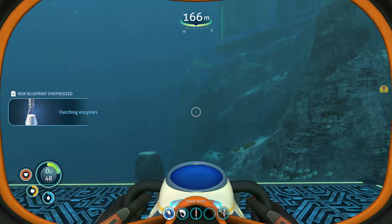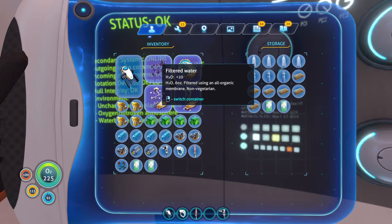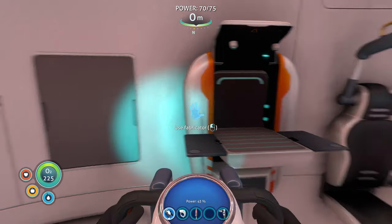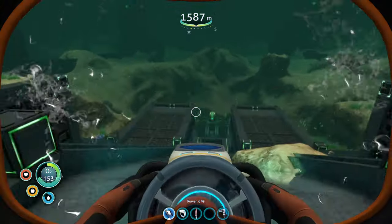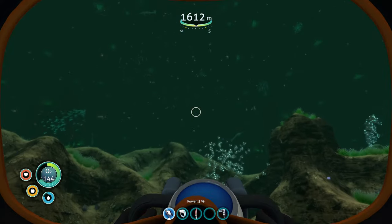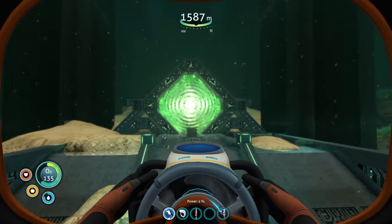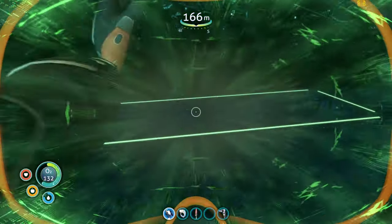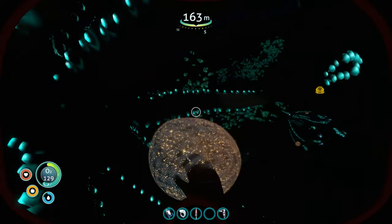That portal will take you back outside — and break your wrist at the same time. Go ahead and head straight to your base. Let's use all the seeds we collected earlier along with the new sea crown seed and craft the hatching enzyme. Head right back to the portal — second broken wrist — and let's hatch these babies. No need to stick around and watch it happen, we can go right back out the door. Third broken wrist — we're going to have to see a doctor when we get off this planet. Go ahead and grab the enzyme and cover yourself in it.